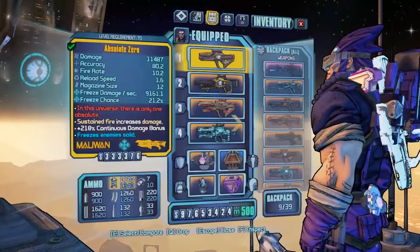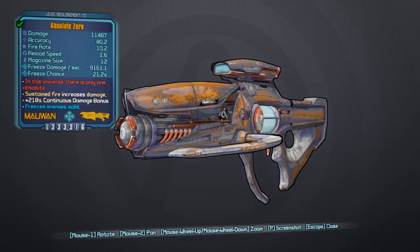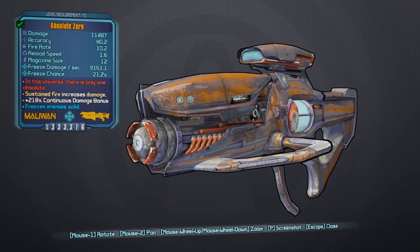Back in Concordia now — when you bring up the overview and take a closer look, this is what it actually looks like. The Absolute Zero is a legendary laser weapon manufactured by Maliwan, added into the Claptastic Voyage DLC. The special weapon effects red text reads: "In this universe there is only one Absolute." This always comes in the cryo element — you cannot get it in any other element. It has greatly reduced magazine size, increased damage, and slightly higher elemental effect chance. According to the wiki, the Absolute Zero excels at freezing targets at close range, with a short to medium effective range, high freeze chance, high rate of fire, and a large ammo pull.